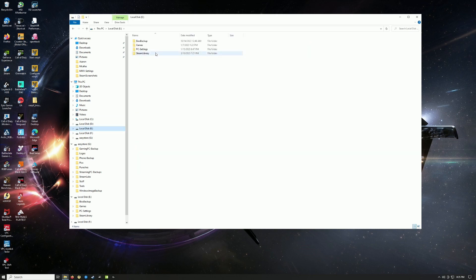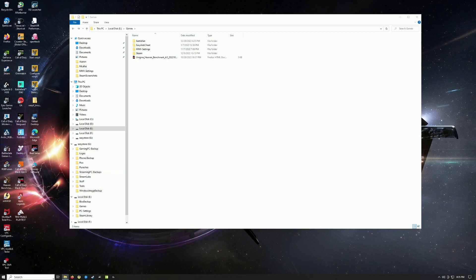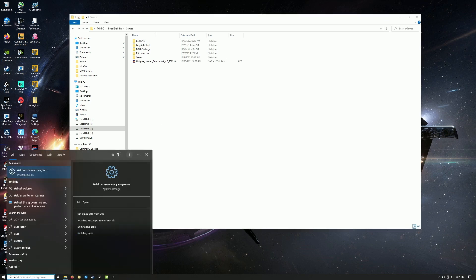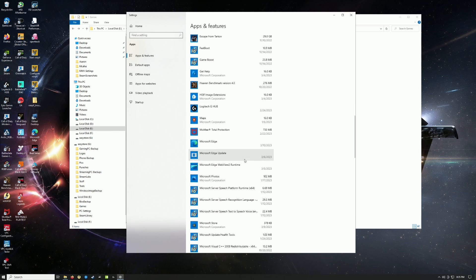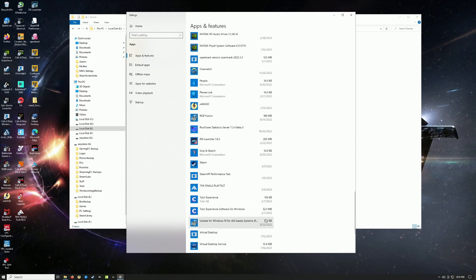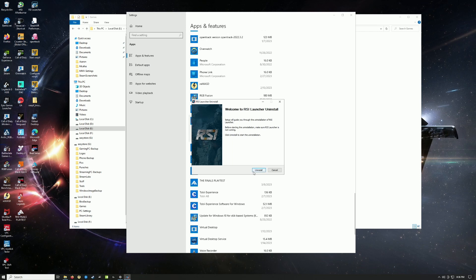I have my Star Citizen folder here. I think the RSI launcher is the problem because it can retain the credentials and fail to communicate with the server. Let's delete this - actually, let me Ctrl+Z to bring it back. I'll go to Add/Remove Programs and reinstall it. Here we go - uninstall. I think you also need to delete all the related folders.